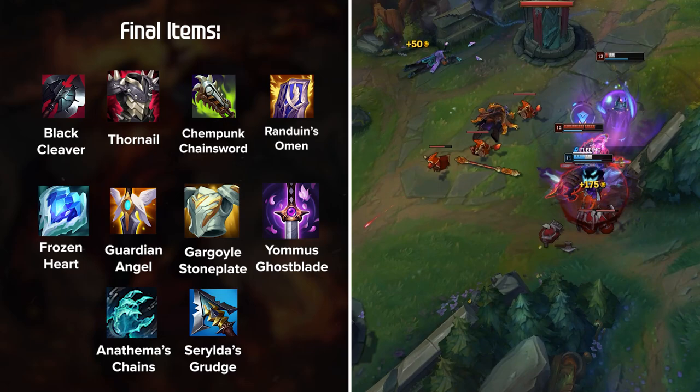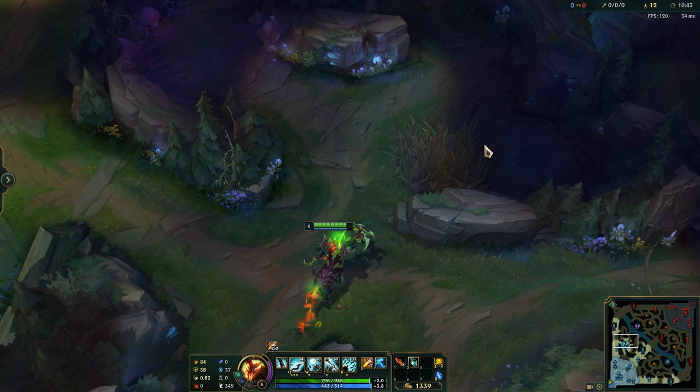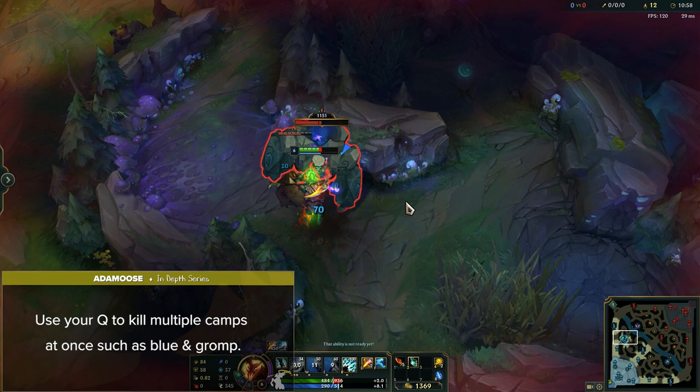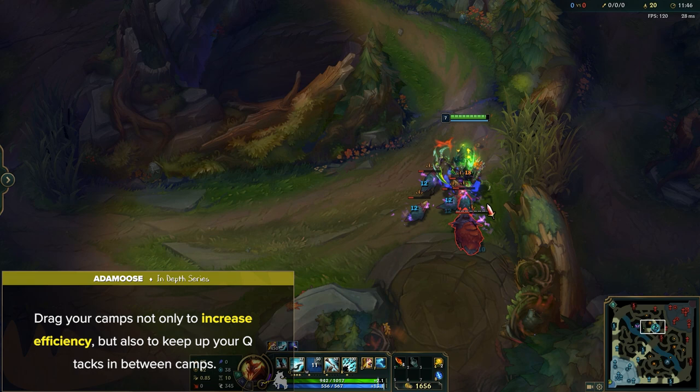Now let's discuss Hecarim's general jungle strategy and pathing. Learning how to efficiently clear on Hecarim is step one, but it's quite easy with some practice. First, make sure you're using your Q in between auto attacks to maximize DPS since it has such a low cooldown. You can also use your Q to kill multiple camps at once, such as Blue and Grump, or while dragging camps to their maximum patience range since you can cast Q while moving. Learning how to effectively drag camps increases efficiency and keeps up your Q stacks in between camps — keeping two Q stacks throughout your clear will greatly speed up your farming.